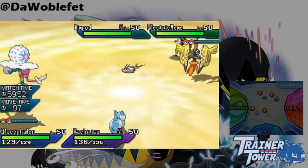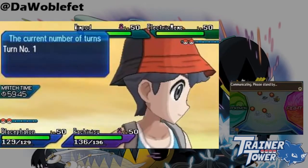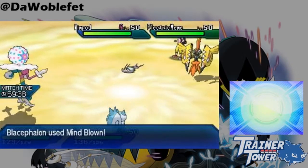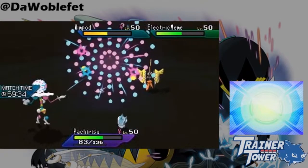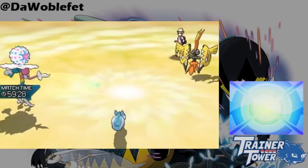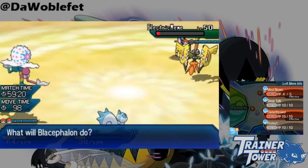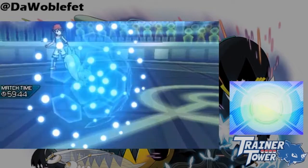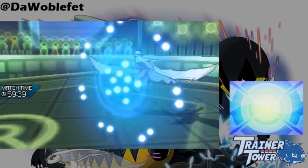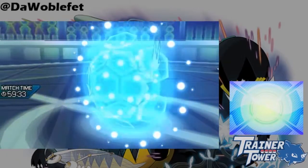Speaking of Ultra Beasts, Blacephalon's new move Mindblown also has some interesting properties. You can think of it like a 150 base power Lava Plume that has High Jump Kick recoil, but there's a little more to it than that. Mindblown always rounds up its damage, unlike what usually happens in Pokemon. This means Blacephalon can never use more than two Mindblowns in a game without something like Heal Pulse helping it out. Mindblown always takes recoil damage unless the move outright fails, which really hurts its viability in VGC, in my opinion.